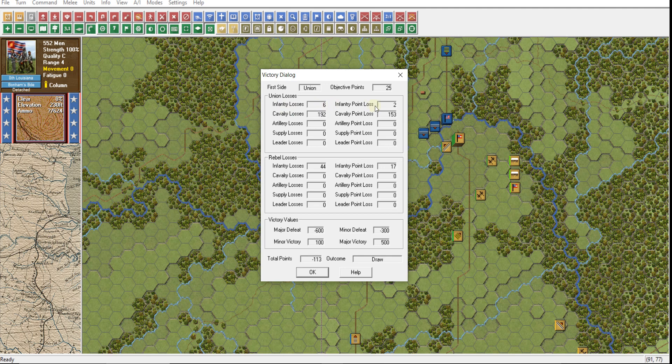They have taken six infantry losses, so we've gotten two points for that. Look at this — we've given them 192 cavalry losses, which has given us 153 points. We have lost 44 infantry men. These points are based on the Union score — the Union is now at negative 113. To defeat them in a minor way we need them to get to negative 300; ultimately we'd like to take them to negative 600.